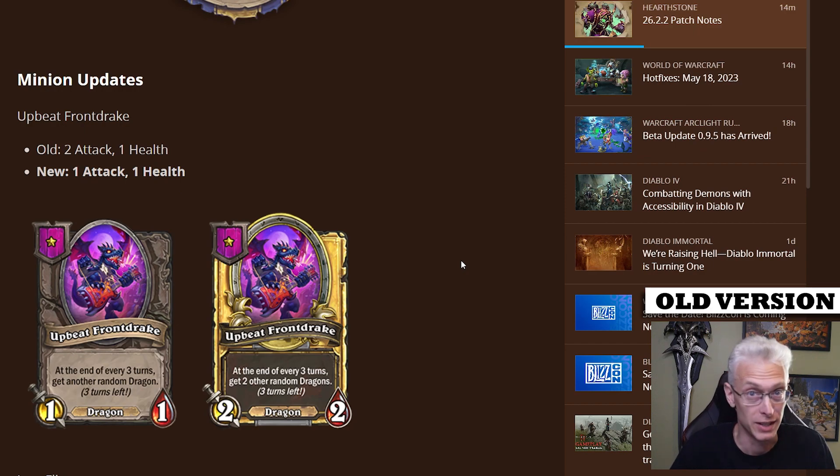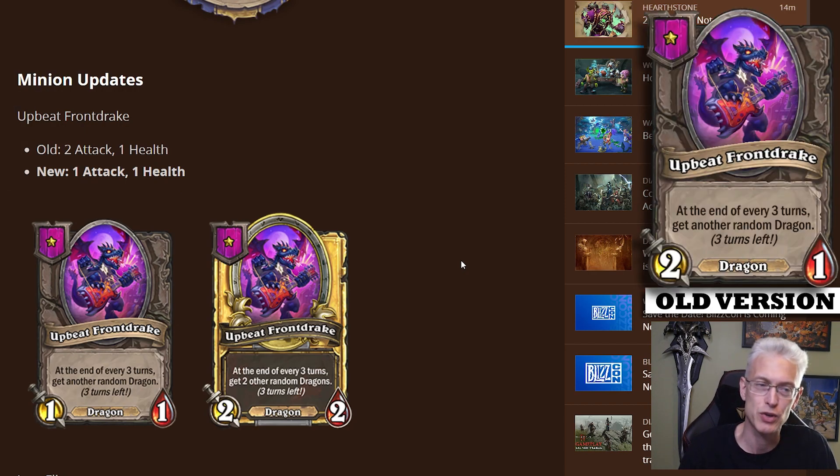We've got some minion updates — a lot of them. First of all, Upbeat Frostdrake has been changed. Everything about it's the same except its attack. It went from a 2/1 to a 1/1. Definitely a big nerf. The economy of getting a minion every three turns is huge, and I guess they felt two attack was just way too much. So we'll see if we see as many of these on people's boards now. That one attack is rough.